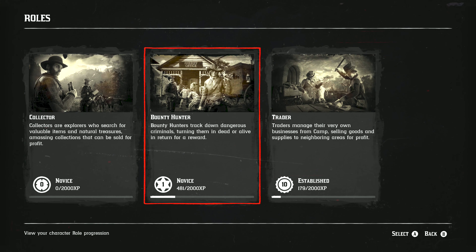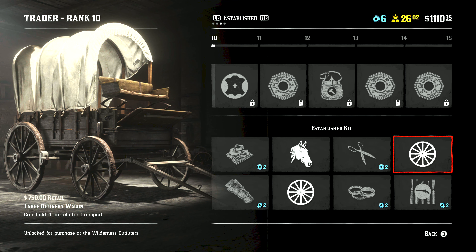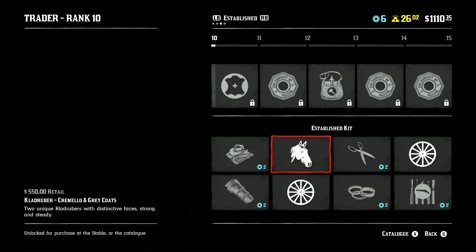I'm recording this in post, so what I can tell you is that it's somewhere most likely 15 to 20, maybe 25. I also unlocked the large wagon for delivery, so I'll save up some money and showcase how much you get with that. My guess is somewhere $300 to $350 with the delivery, but we'll see.